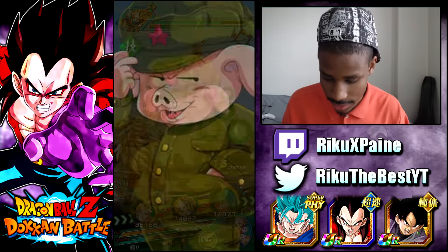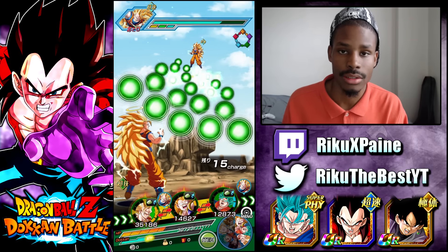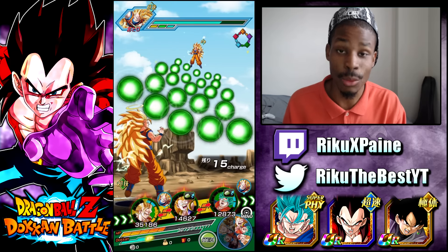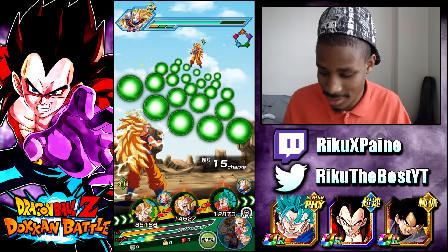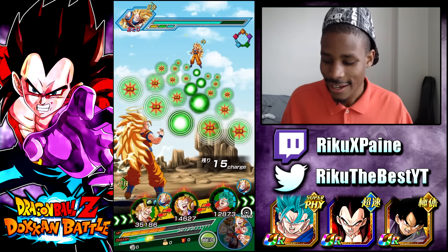Nuke test number one — Super Saiyan 3 Goku. Let's give it to this man. Give him his link partner, and of course the last one doesn't matter about the rainbow because Goku's boost from getting tech orbs is more than he would get from his own passive — it's only 20%, he gives 30% for those orbs.